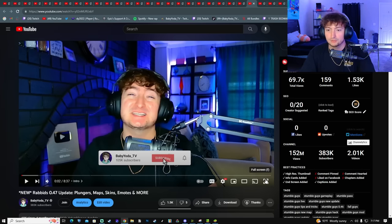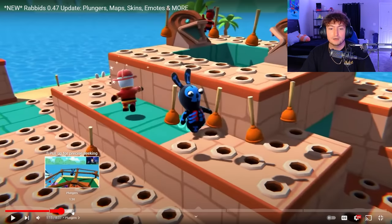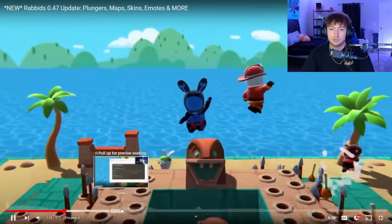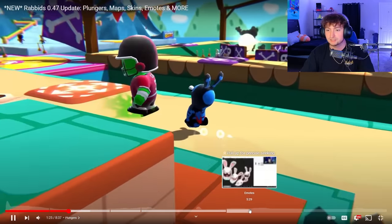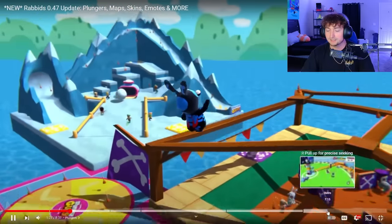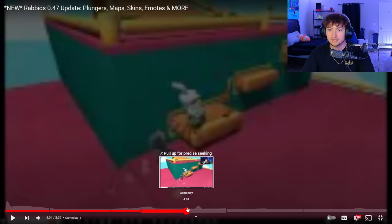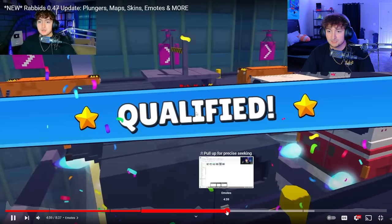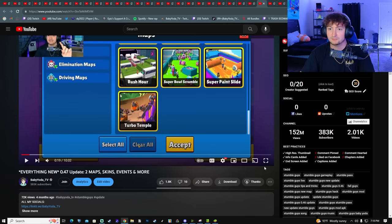The Rabbids update — I'll say on record this was the best event they've had, maybe besides the World Cup collab. The Rabbids collaboration is super cool, though they didn't need to do three variations. Moving to 0.47 — there's another map, Turbo Temple, and Super Paint. The first variations of the paint maps were cool but they don't hold up over time due to replayability issues.